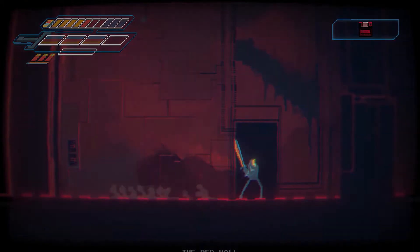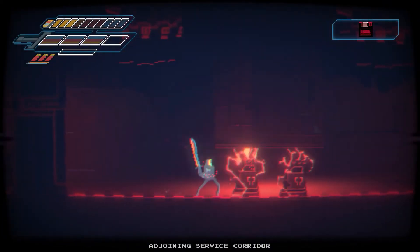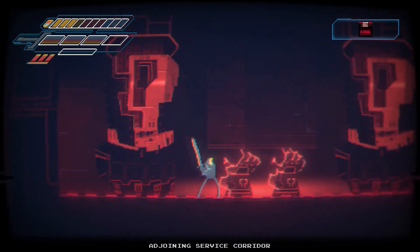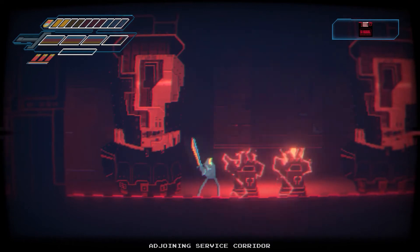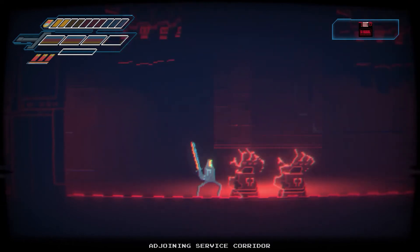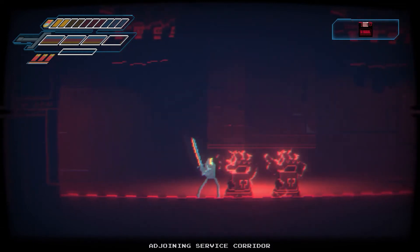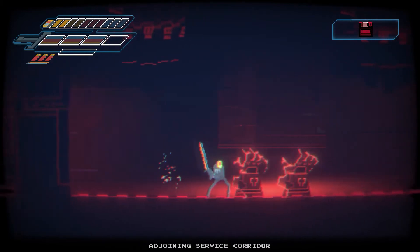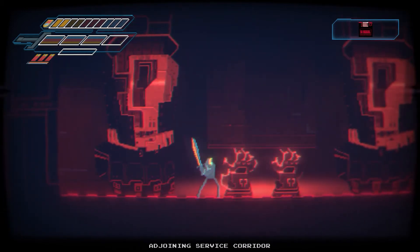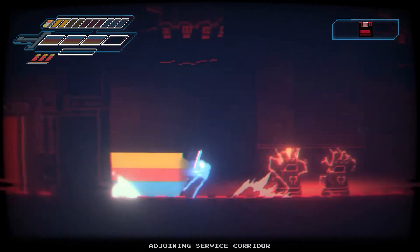No matter how the digital world looks in your head, you'll get to see it for yourselves in Narita Boy. The world needs a hero — it's one of the oldest clichés and we've all saved the world so many times. But at least this time, it's the digital world, which suffers under an evil program called HIM that wishes to see it destroyed.